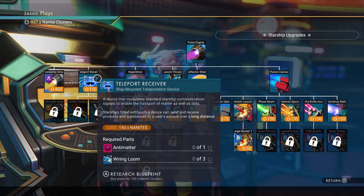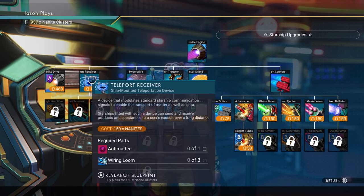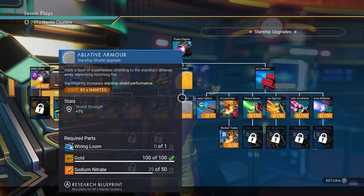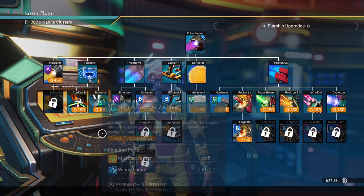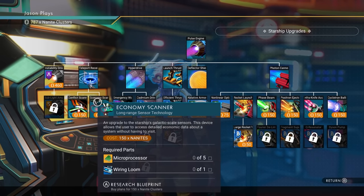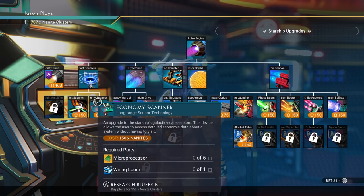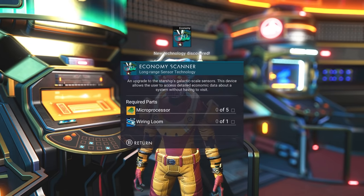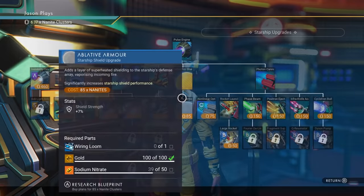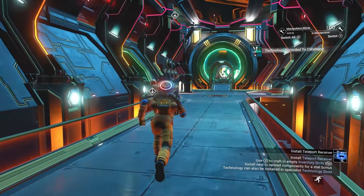If you want a settlement, if you want to get a town or a city in your game, you're going to need the Economy Scanner. So get your Teleport Receiver — you have to buy it because it's a tree, and you have to buy this before you can get your Economy Scanner. Once you have that, you can unlock the ability to buy your Economy Scanner. That was 150 Nanites, and the Economy Scanner is going to be 150 Nanites, so you need 300 Nanites total. We're also going to need five microprocessors and one wiring loom, but our next pit stop is going to be at the Space Station.